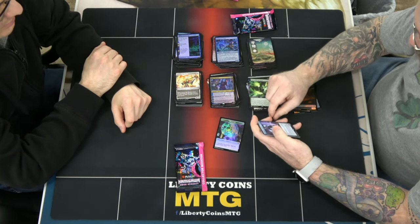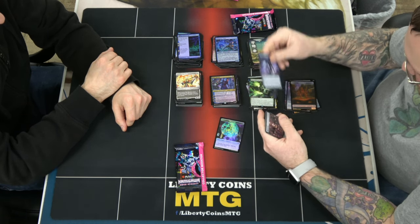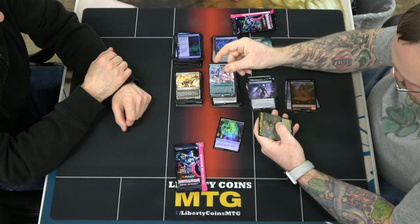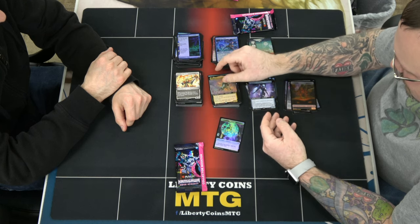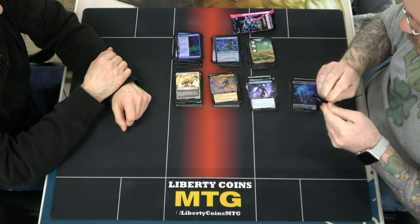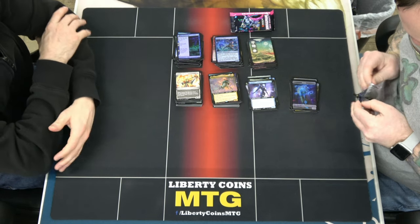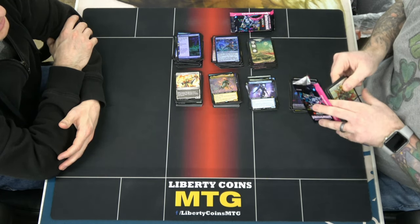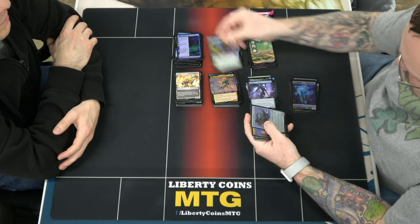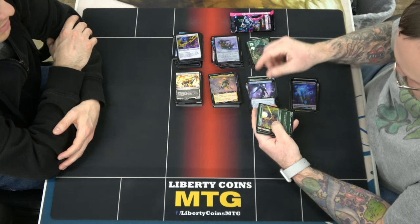We got a foil Kaito Shizuki — that gives me an extra one I think. Cyber Drive Awakener, Mirror Box, Mind Blink Mech, and Hinata Dawn-Crowned. Two packs left. The third Tamiyo for the box is the Phyrexian — and it's foil! That's three planeswalkers. No Wanderers though — I only have three and I really want to run like seven.